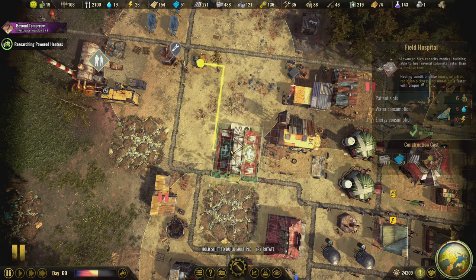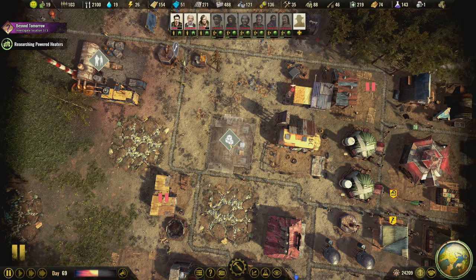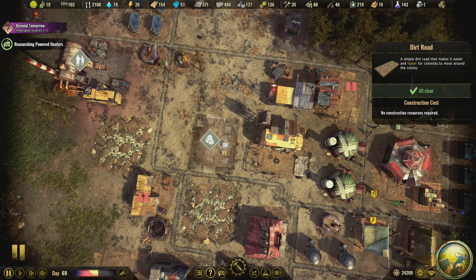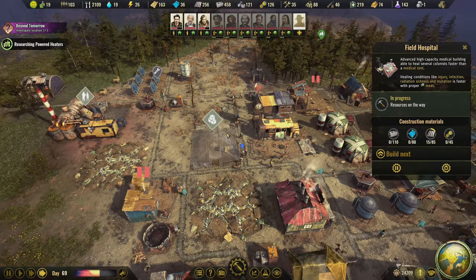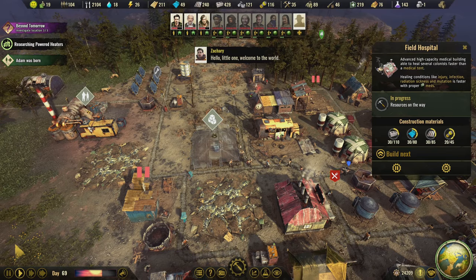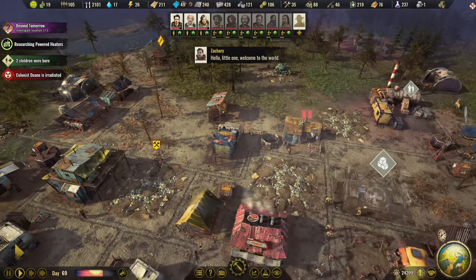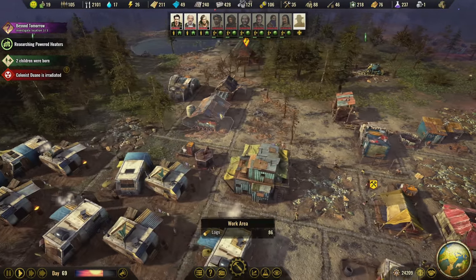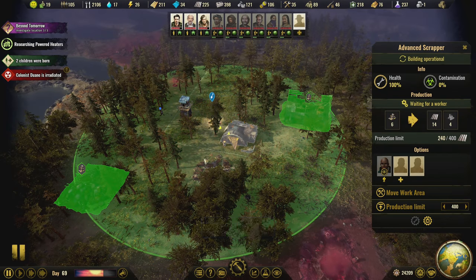We're going to replace this with a field hospital right on the road. Field hospital is going in — it's going to be 45 components. We have most of the resources, maybe a little shy on plastic. The tool shed doesn't need to run anymore — plenty of metal. This advanced scrapper is done now; let's move the work area and staff it — three people on metal. Maybe two on metal and the third can go on plastics, which we're out of.